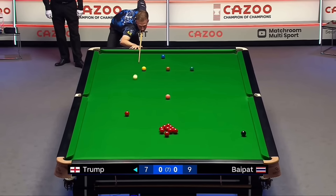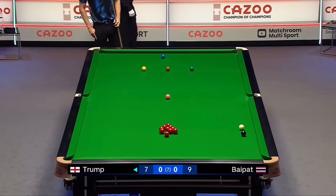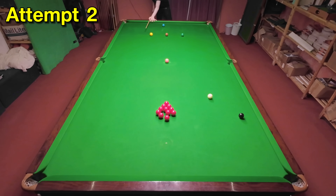Unsurprisingly, we've got another Judd Trump shot — this was one of the first he played in the tournament, potting the long red and stunning the cue ball across the table for the black. I knew I had to dig into the cue ball quite a bit, but on my first attempt I was wide and didn't get enough backspin. I corrected this on my second attempt, although the cue ball ended up in an awkward position.